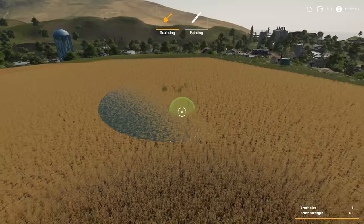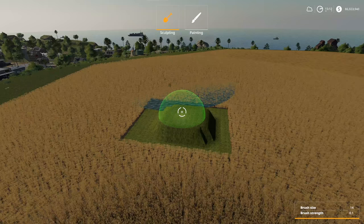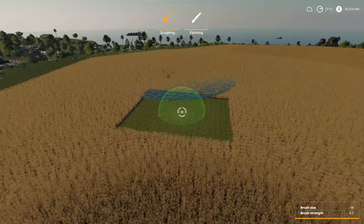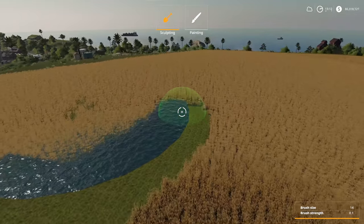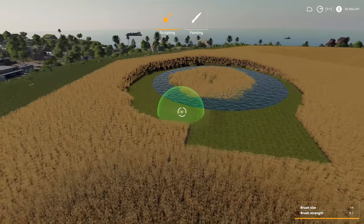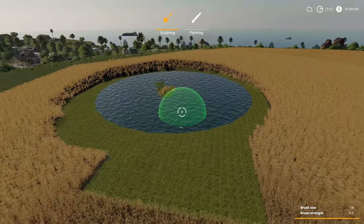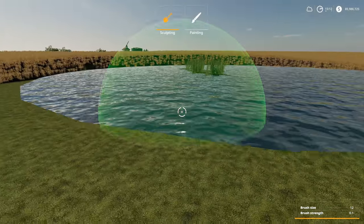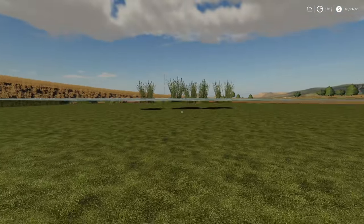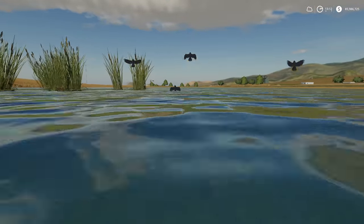It gives you everything you need but you've got to do some work. The first thing I'm going to do is drop the area around it so we can see it. I recommend placing it down first and then doing the work - I think you're going to have a better time. There are no 'place anywhere' mods needed - you can do this at any point. Now we are here, we're underwater, birds are underwater, everybody's having a great time. Get out of my water, birds!